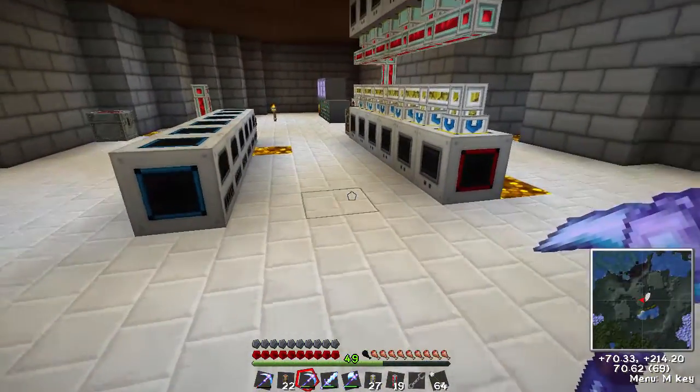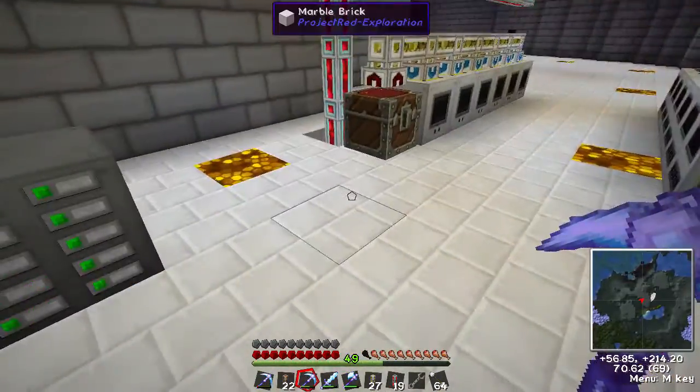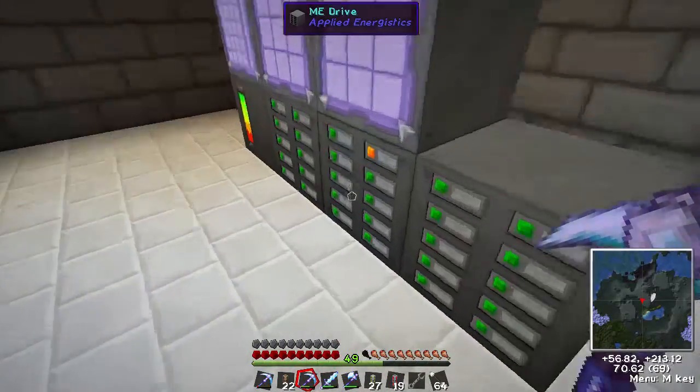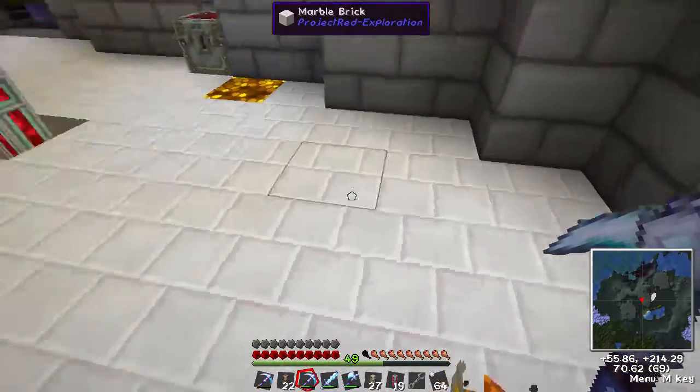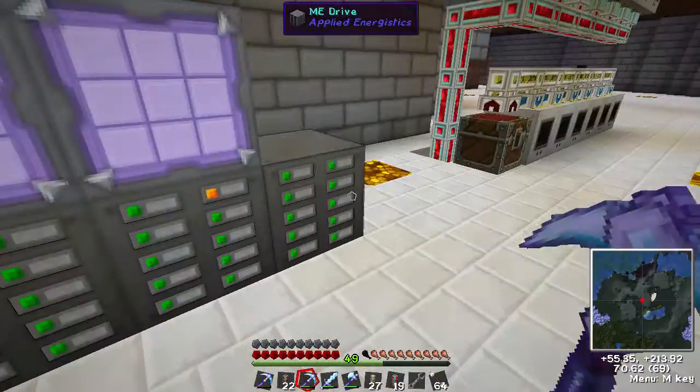I'm going to make an alleyway down this way. I've left some room here to expand my ME network, and what I can do is come across to this side and expand it over this side as well, so there should be enough room there to do what I need.